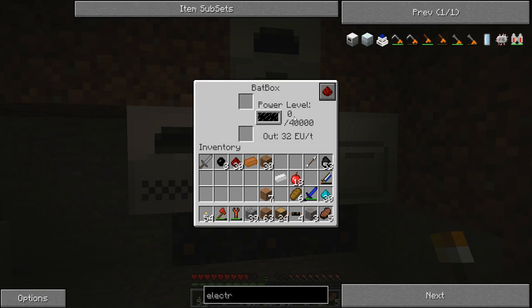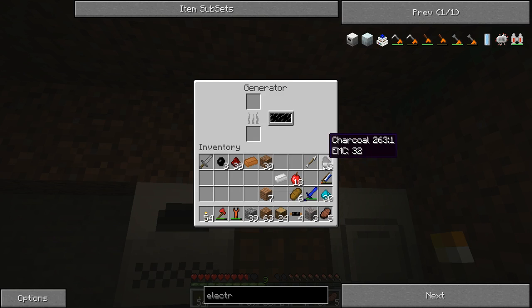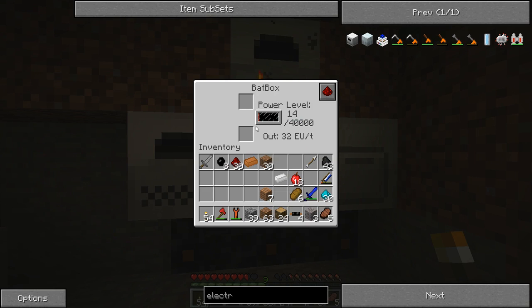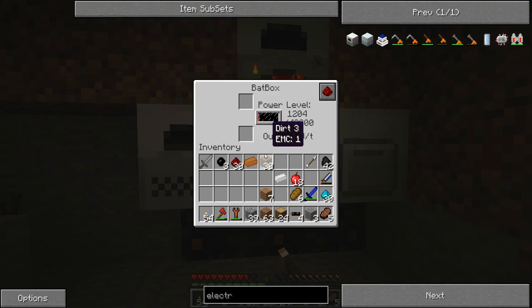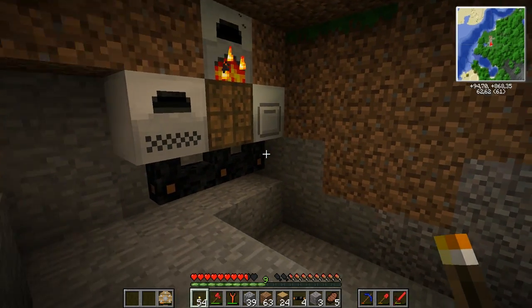Let's see now — this one can store 40,000. So let's take ten of these because that will fill up the battery box. Actually, let's put one in there and we'll fill up the generators too. There we go. You can see it's slowly filling up. Perfect.